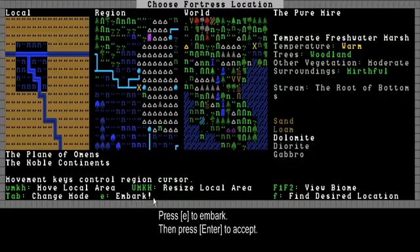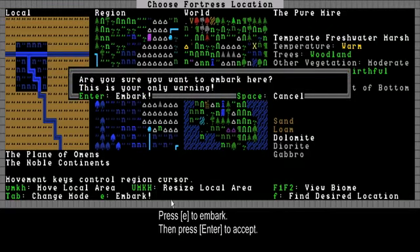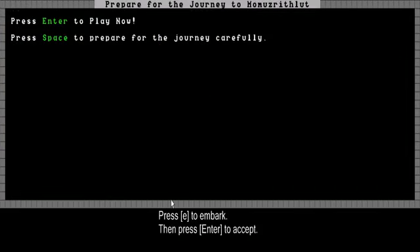Once you press E, the game will embark and you'll go to the next screen. You have the option here to embark or cancel. But this will be the end of the first video. In the second video I'll press space and prepare the journey carefully. You could skip it — you could just press enter to play now the first time, but you might end up with some dwarves you don't need in the beginning, like jewelers and stuff like that. So I'll be choosing my dwarves carefully in the next video. Thanks for watching — this was Captain Duck. See you in the next video. Later guys.